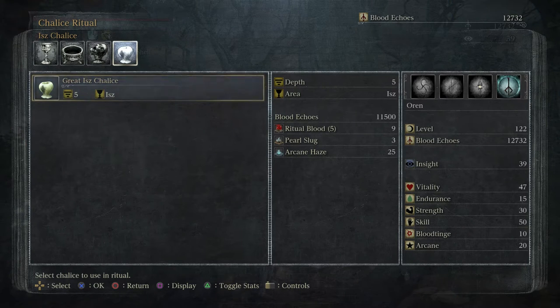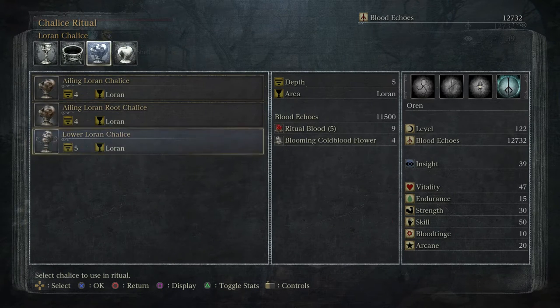Going on to Great Isz is going to be interesting, because when we get through there, we're going to be finding — it's going to be possible to get blood rocks, first of all, which is a big deal, because then it'll be possible to do runs that get me the ability to get more than one weapon per playthrough to level 10.